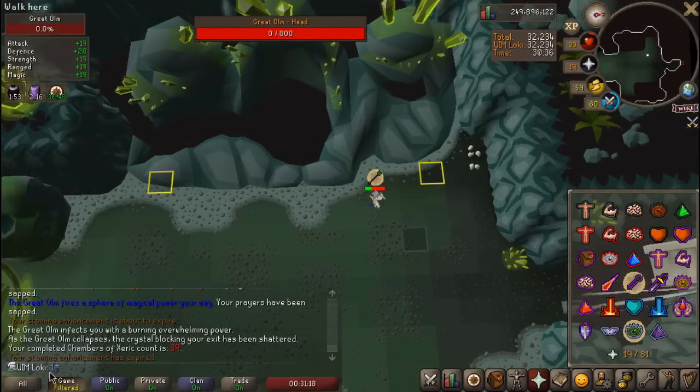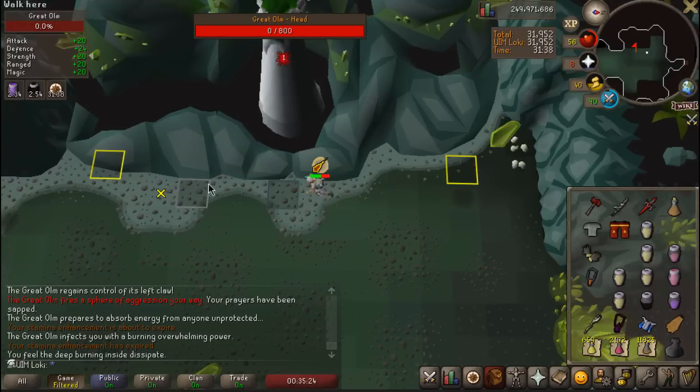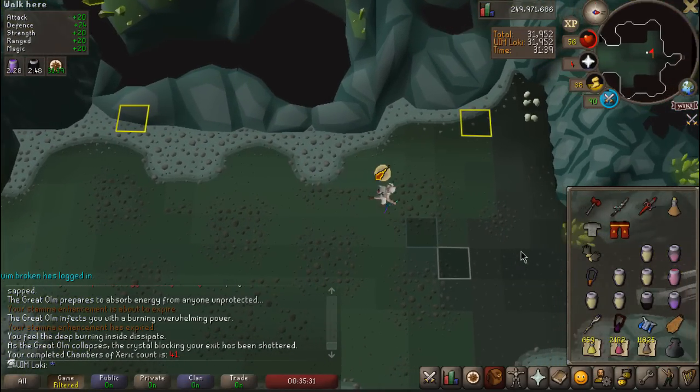That might be a PB — almost our first sub-30 minute raid! 39 KC, that was definitely my best UIM run by far. Only used like three brews. That's kind of where I want to be going.